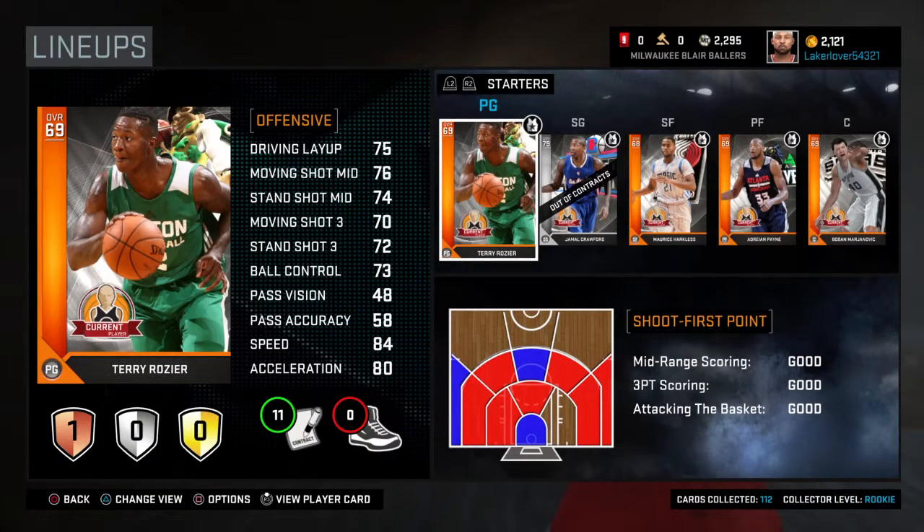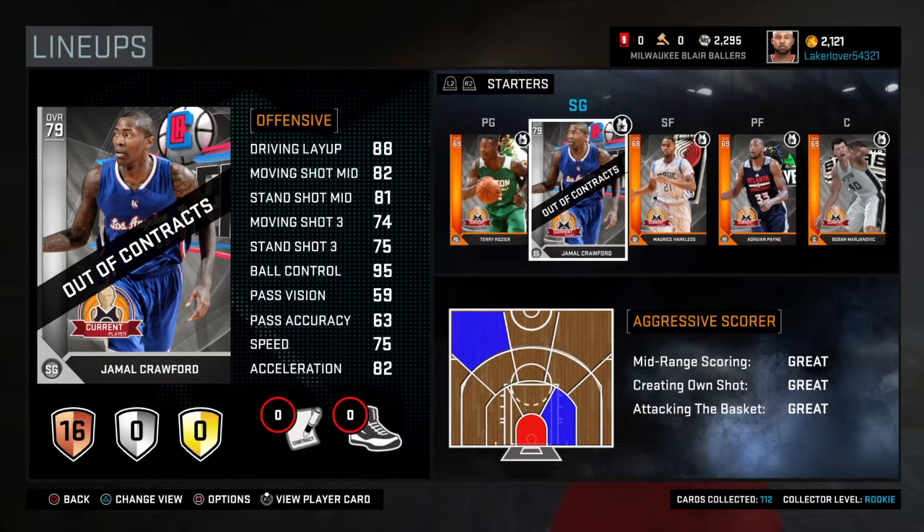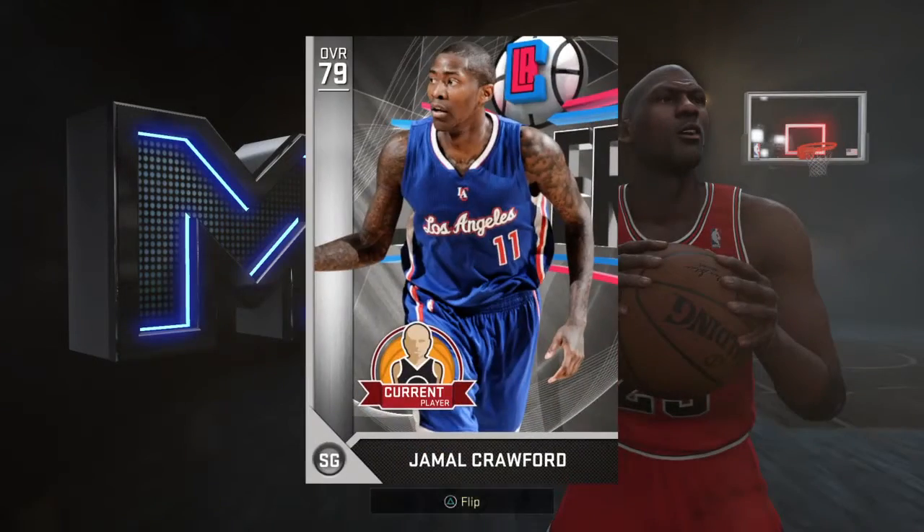There's a badge on him too — Microwave. I'm not sure if that was supposed to be on there or if I added it. For my silver I use Jamal Crawford — very good. Ball control is 95, not very fast, not very athletic.